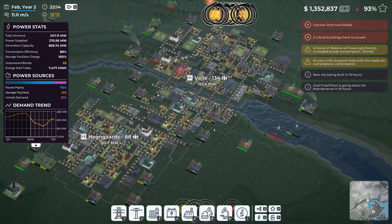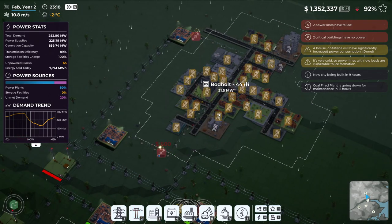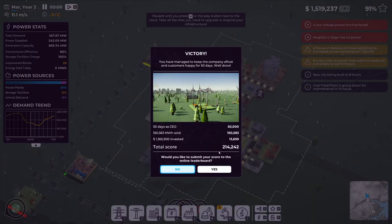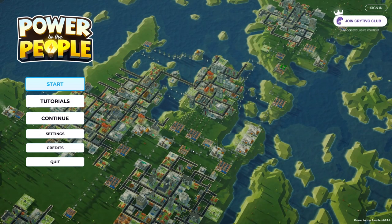Victory! We managed to keep the company afloat and customers happy for 50 days! Our total score was 214,242. Next time we play, definitely need to plan better - keep substations further away from expanding cities since they grow so fast. If you get this game and play this map, let me know your total score! That's going to end today's episode - thanks for watching. Leave a like, consider subscribing, and I'll see you on the next episode!